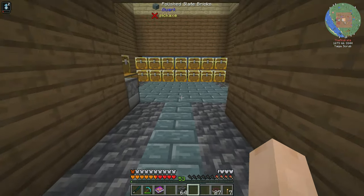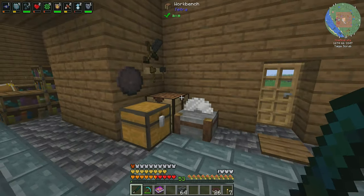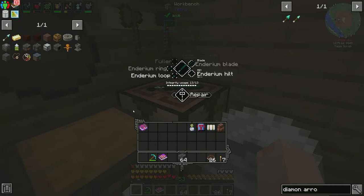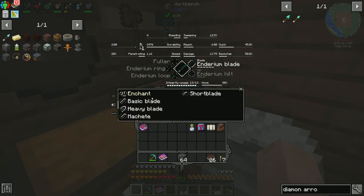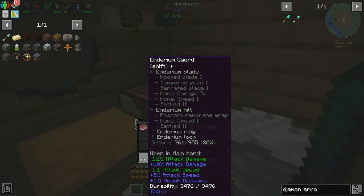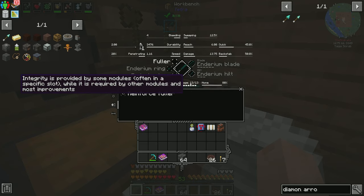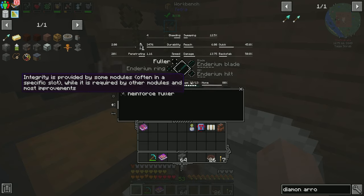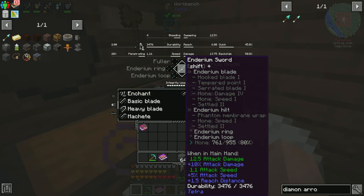In between episodes, I didn't do terribly too much other than go and work on leveling up our enderium sword. So if I pop this into our table here, you're going to see here's all its stats. What I had done initially in between episodes was looking to get our integrity up, because last time our integrity was only at nine, maybe 11, and we couldn't get the serrated blade, the tempered blade, and the hooked blade.